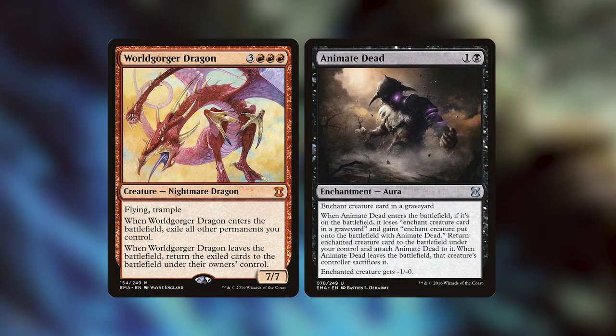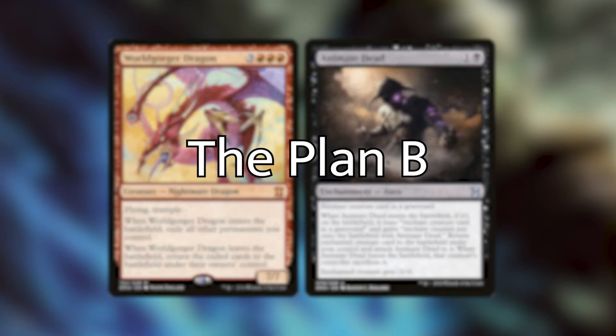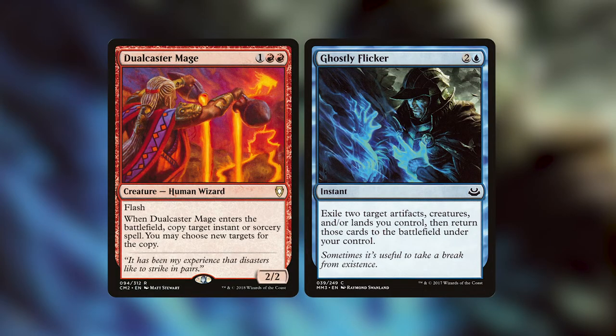Let's imagine for a minute that our Worldgorger Dragon plan goes to ruins. Our opponents see it coming, or it gets countered, and for whatever reason it doesn't work. We are playing a plan B, which is actually a pretty good plan B. In some games you might actually go for this as the primary combo. It consists of Dualcaster Mage and Ghostly Flicker. Dualcaster Mage is a human wizard that costs one red red, it has flash, and when it enters a battlefield we get to copy target instant or sorcery and choose new targets for the copy.